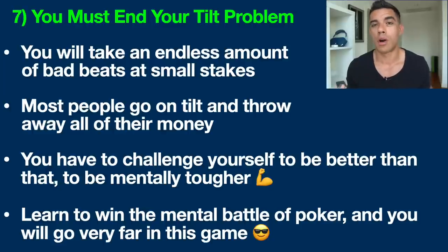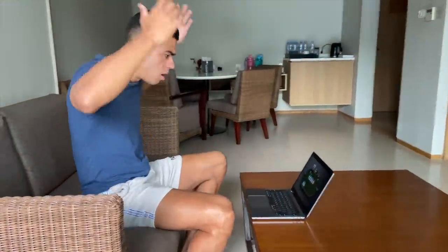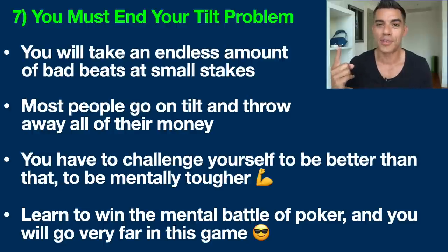My final tip to start crushing small stakes poker games is to end your devastating tilt problem once and for all. Besides game selection, this is the other thing that holds the majority of people back. When adversity strikes — when they get a series of bad beats in a row — a switch goes off and they start getting frustrated, going on tilt, making bad plays, playing hands they shouldn't, making poor bluffs that don't tell a believable story, making hopeless calls, and throwing away more and more money — so that when they finally hit a good run, they can never get out of the hole they dug for themselves.